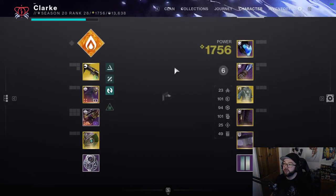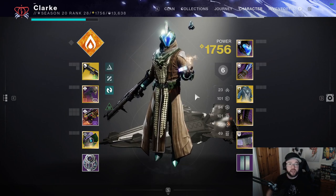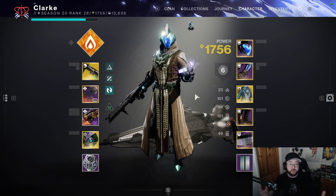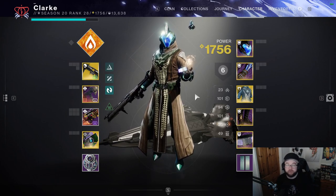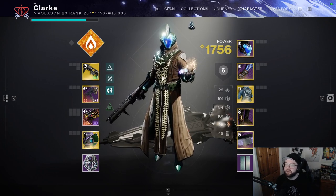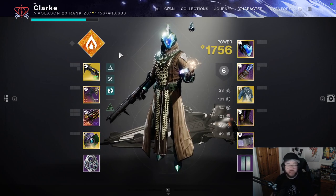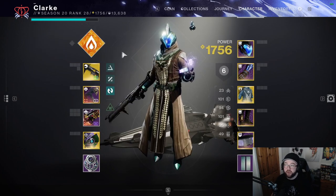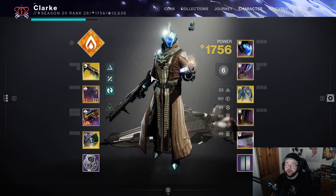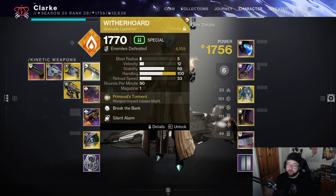Now we just need to figure out the rotation. Step one: cast a Well of Radiance. Once you've cast your Well or Empowering Rift, you want to use this grenade launcher called Witherhoard.